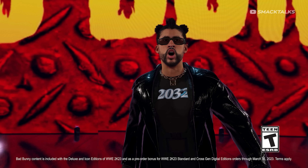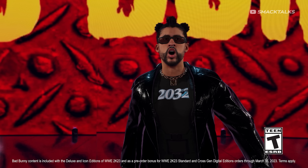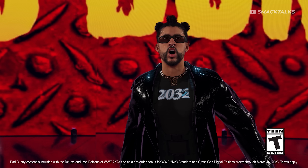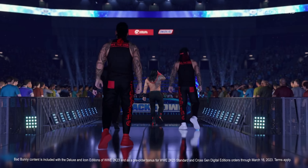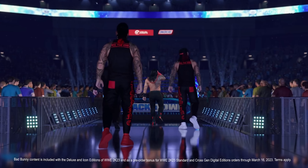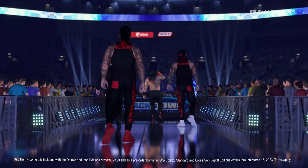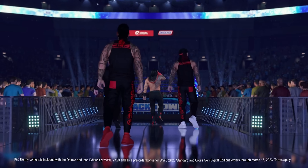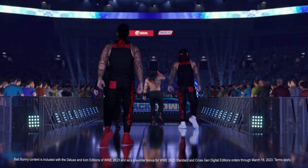Bad Bunny's attire is taken from his WrestleMania 37 appearance, in which he teamed with Damian Priest to take on The Miz and John Morrison. In the next shot we get a preview of the Bloodline's entrance featuring Roman Reigns, The Usos, and just in front of Jay, Paul Heyman. While you can't see any titles in the entrance, this does appear to confirm a four-man Bloodline entrance, though sadly there's no sign of Sami Zayn.